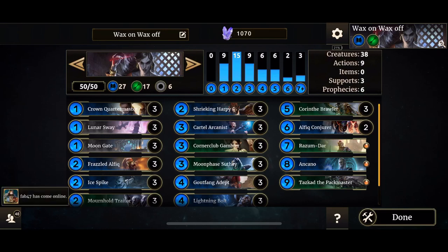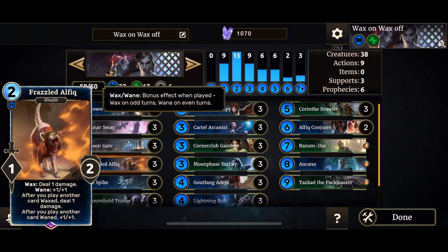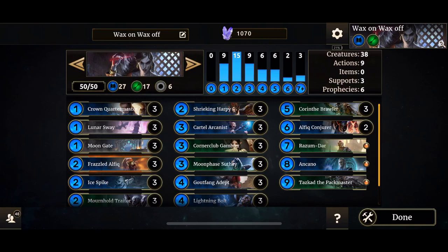You've got Frazzled Alphic — on Wax, deal 1 damage; Wayne, plus 1 plus 1. After you play another card, Wax, deal 1 damage, or Wayne, plus 1 plus 1. If you get two of these babies on the board and you start pulling off Moongate and other Wax and Wayne creatures, you're pretty much set up for a nice game.